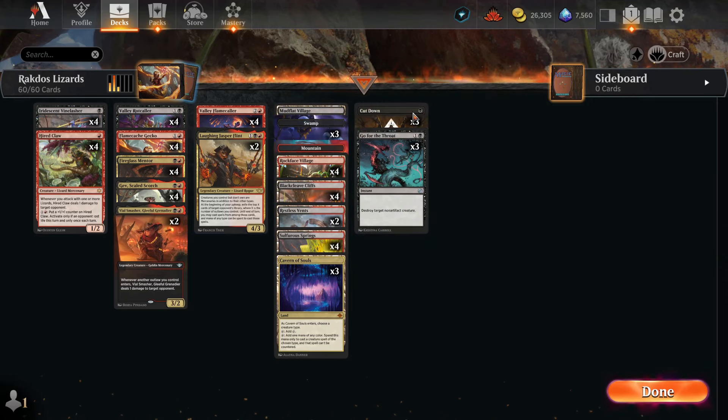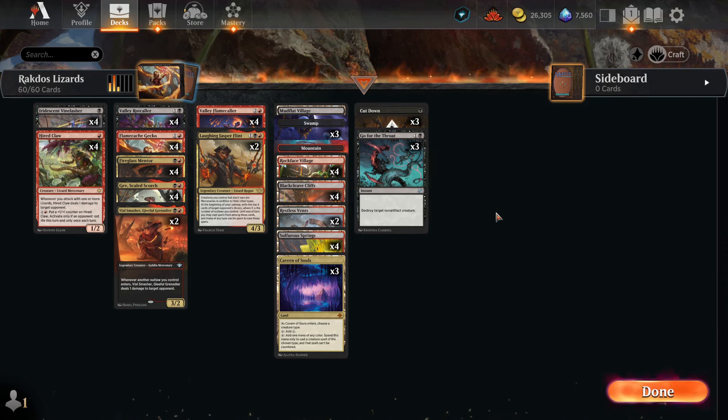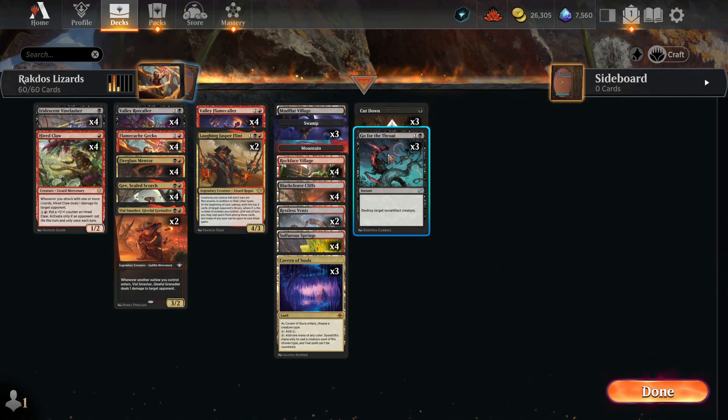And of course we have some removal — three Cut Downs and three Go for the Throats. Pretty standard removal for a black deck. If you want you can also turn these into red removal with three Shocks and three Lightning Strikes, which probably plays just as good if not better for burning our opponent out. But I want to try this shell — a lot of the decks I find online also run this shell. I think this is better because it's hard removal rather than just burn damage, and we don't really need these to deal damage since these cards deal a lot of damage as it is.